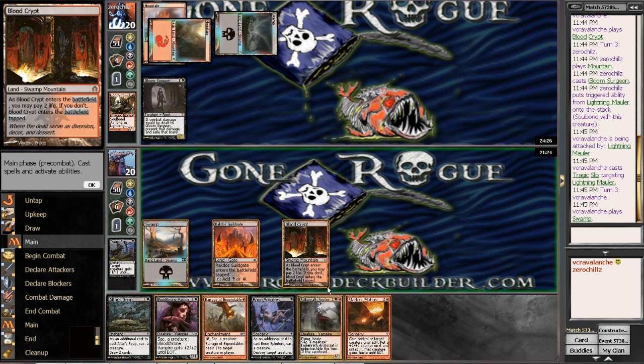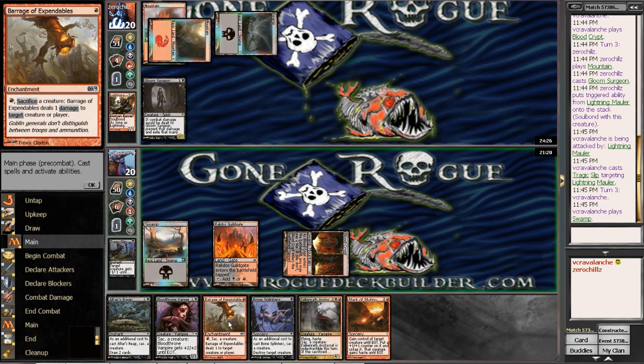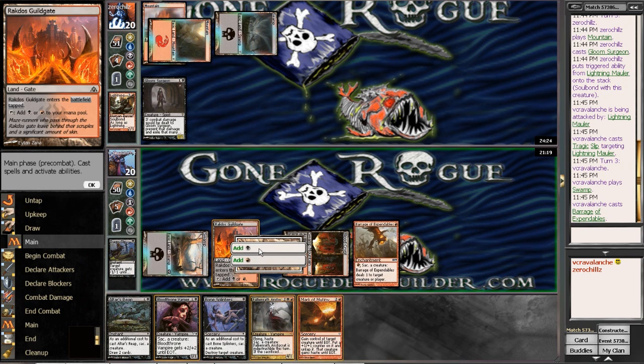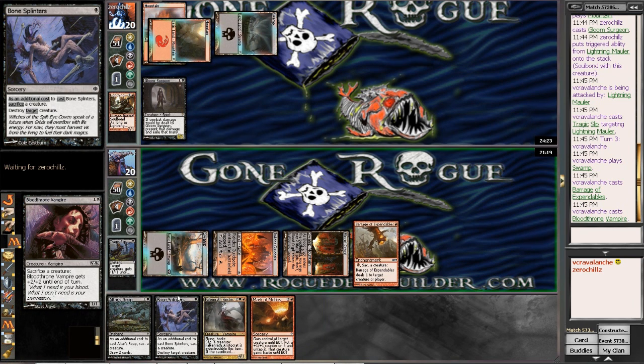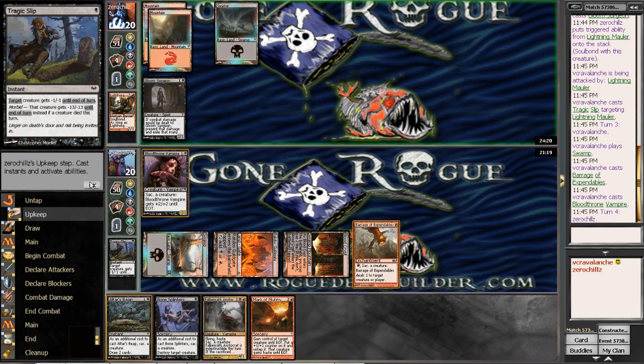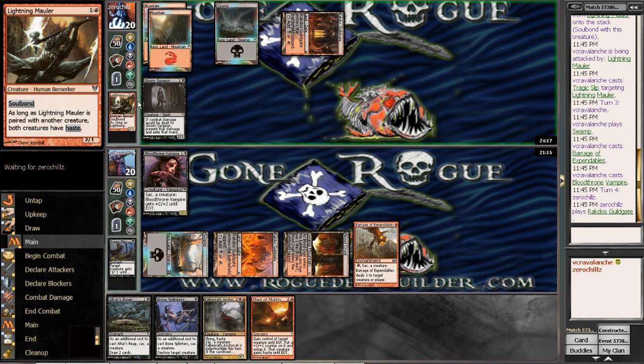So I'm going to go ahead and go Barrage. And the Bloodthrown Vampire, and pass it back to him. And if Falcronwrath Aristocrat comes out, we have an answer for it.